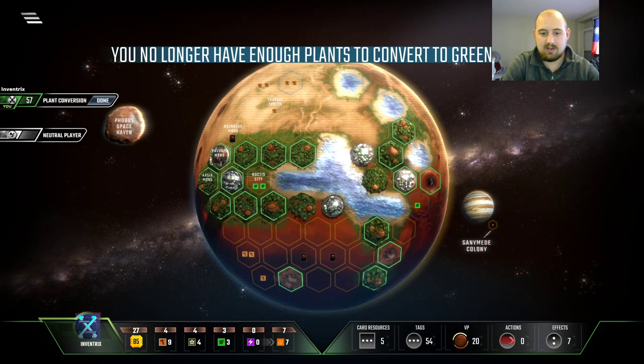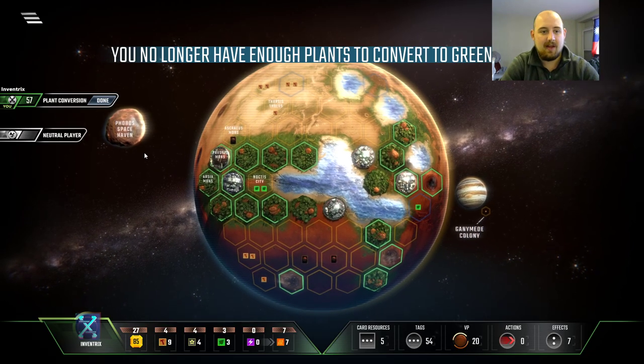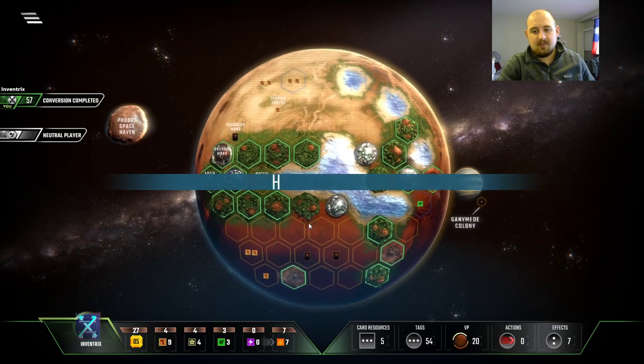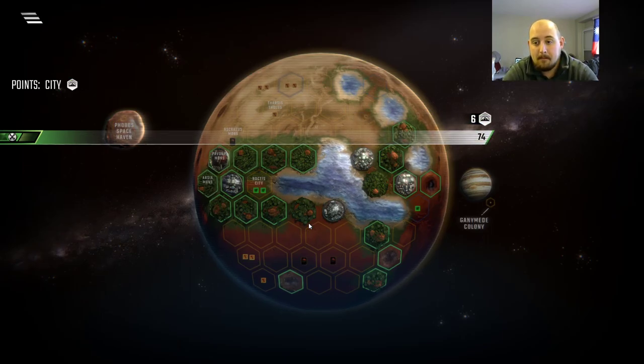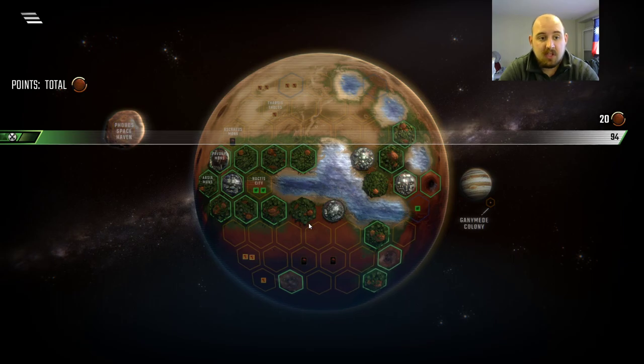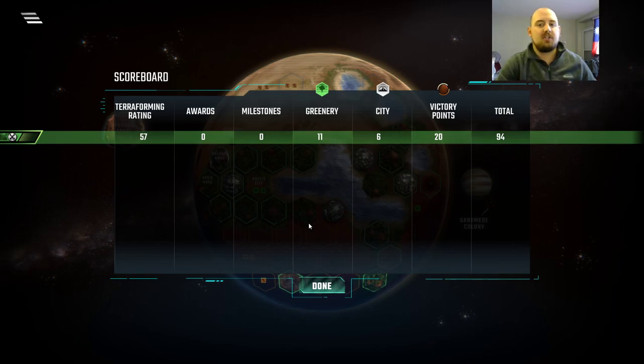So I go to my little spreadsheet. Inventrix: zero for the fail. Hit done right here real quick. Let's see what that final score is — we have 20 VPs on the sideline, so 94. It's a good score. It doesn't break 100, so it wouldn't have been a great win either way, but it's an alright score. It is, however, a definitive loss. So I hope you enjoyed watching — I'll see you in the next one. All the best.